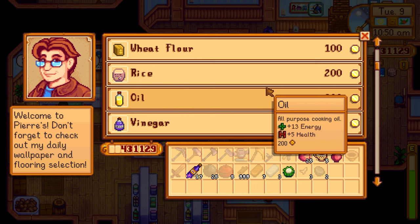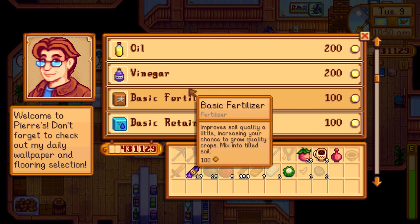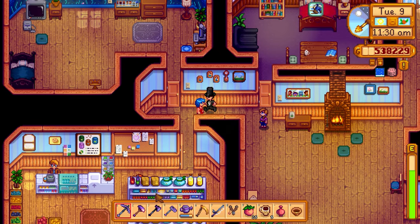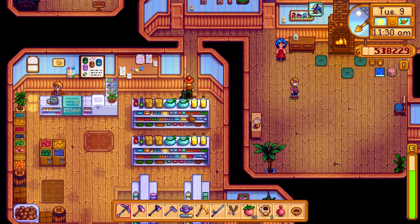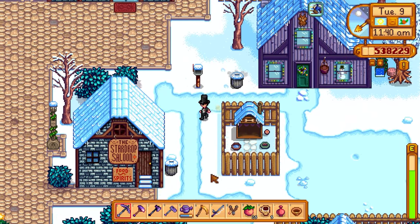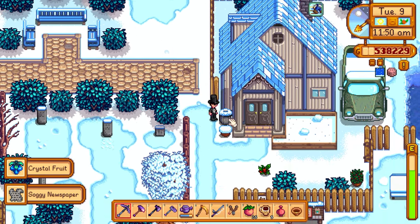I could go to Harvey's for something like a life elixir but that costs money. Pierre, you're going to be buying the 100,000 gold starfruit wine — boom! Now we're over 500k. It looks like an aerobics class is going on with Emily and Robin. Since Robin's here that means we can't get her to start building Pam's house today — she would have started tomorrow anyways.